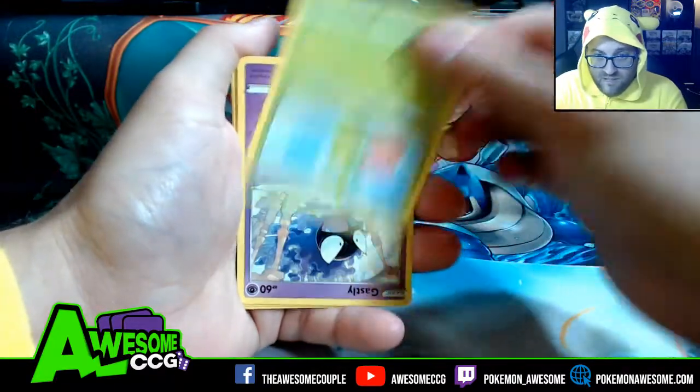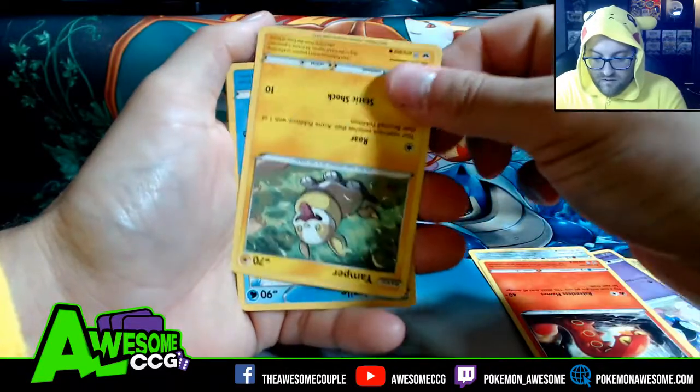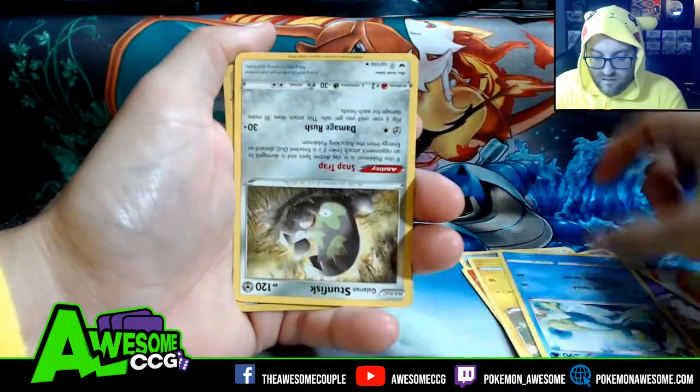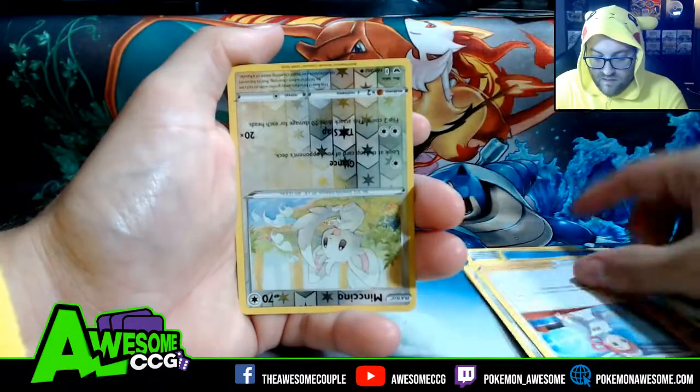This is what Roselia looks like upside down! Ghastly, Ponyard, Tizzlipede, Yamper, Drizzile, Galarian Stunfisk — hashtag Stunfisk Army — Pokémon Santa Lady, Minccino, and a Grapploct.